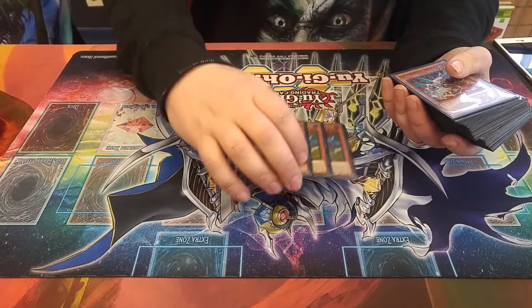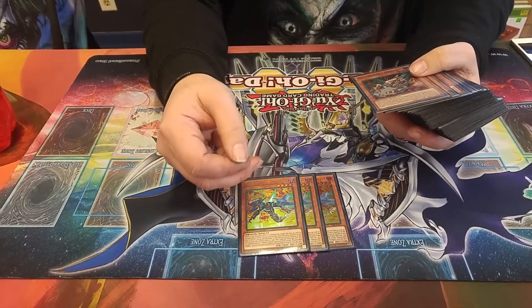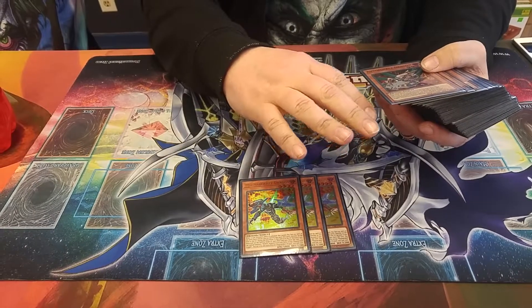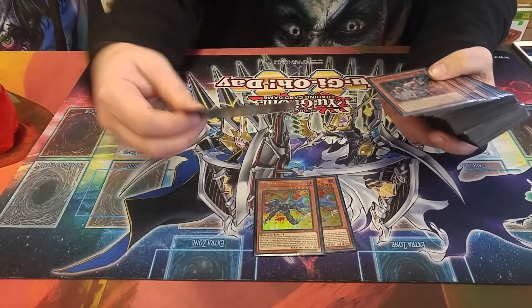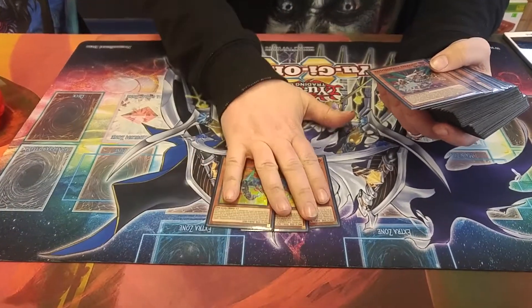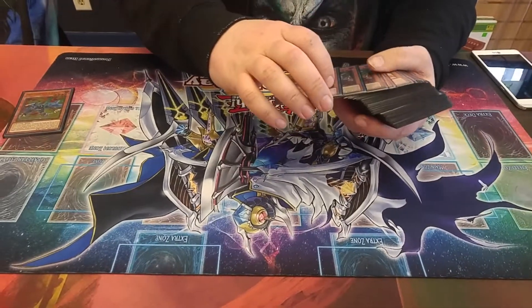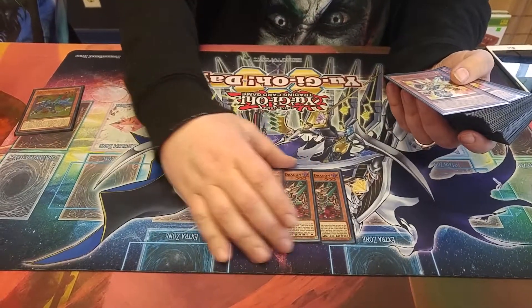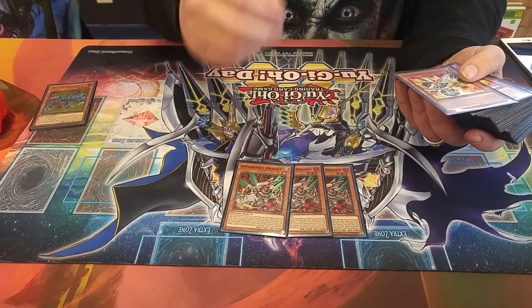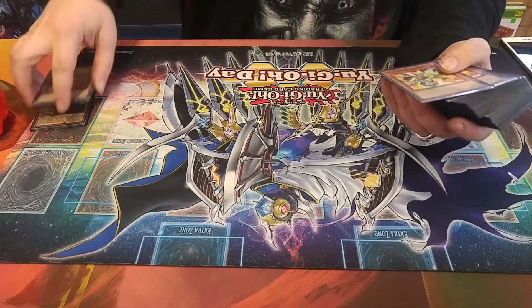For the monsters, we play three Magna Rocket — when he's destroyed, you can send one monster on the field to the grave. It doesn't target; it just sends. And then you play one Auto Rocket, which does the same thing when it's destroyed by a link monster: you can send one spell or trap on the field to the grave. Pretty OP.